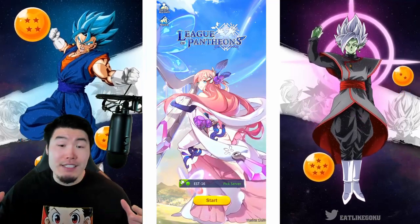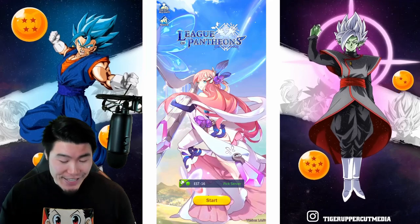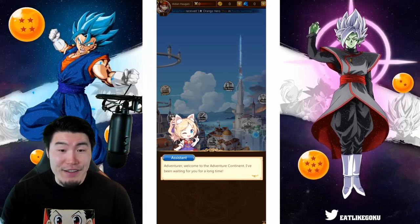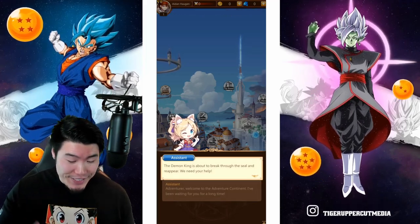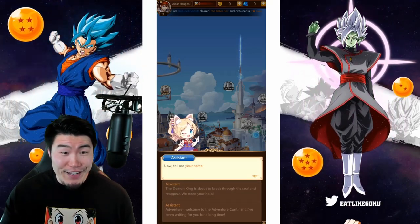So hopefully it's just awesome. And with that said, let's hit that start button and jump right into it. Alright, so we have an assistant here. Welcome to the Adventure Continent. I've been waiting for you for a long time. The Demon King is about to break through the seal and reappear. We need your help. Now tell me your name.